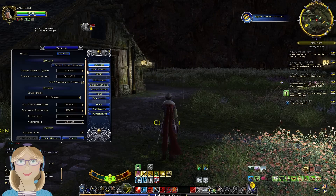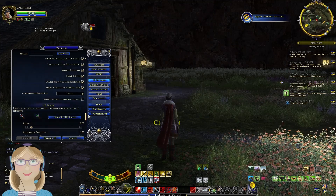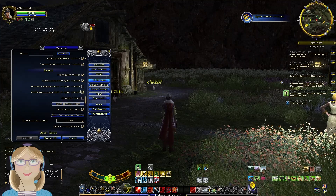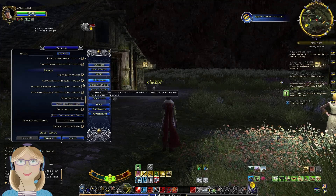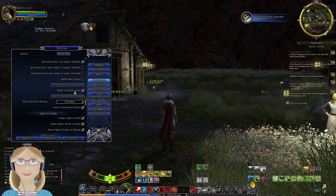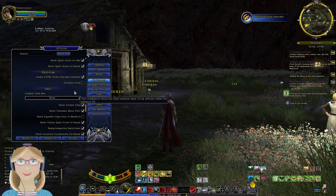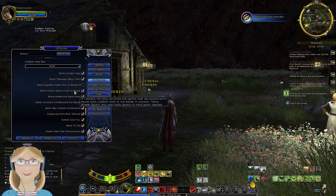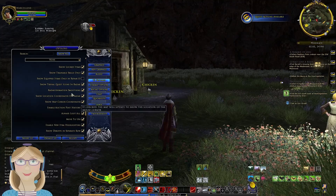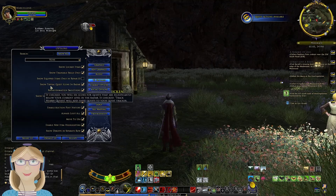You go to Options, then UI Settings, and it's down... where was it? If you don't want your deeds added to your quest tracker and clogging it up, just don't check 'Automatically add deeds to quest tracker.' We can turn tasks off too, so tasks will not show up in the tracker — just quests. Under 'Show equipped items only' and 'Repair UI,' it says 'Show trivial quest icons in radar.'